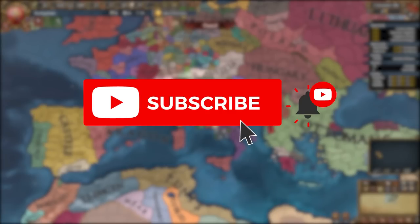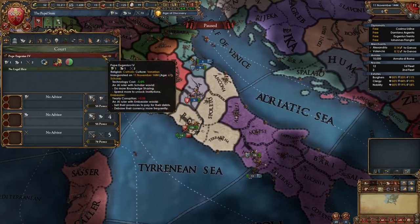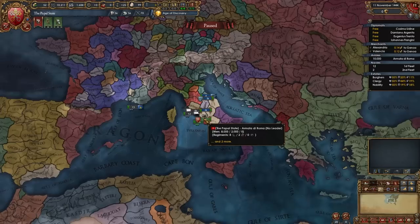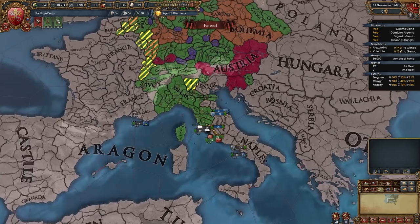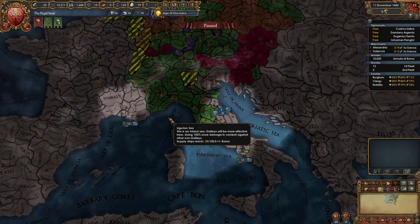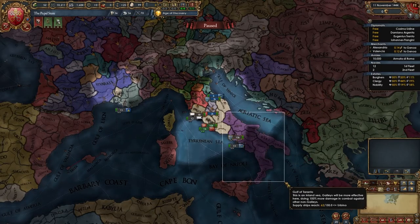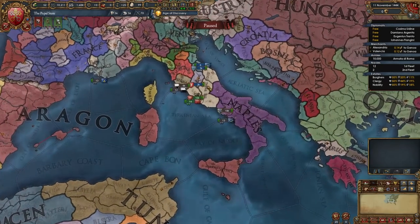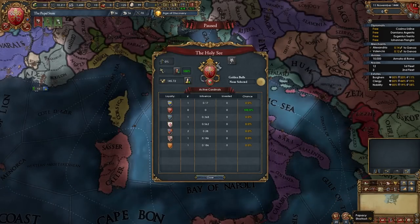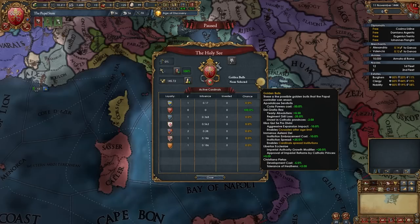Let's take a look at what we need to do as the Papal State. We start off with this 112 ruler who is pretty old and will die soon. The first thing we want to do this campaign is actually join the HRE, because we'll want to fight the nations over here who are already part of it, and we'll want to stay until at least 1460 where all the other Italian nations leave.